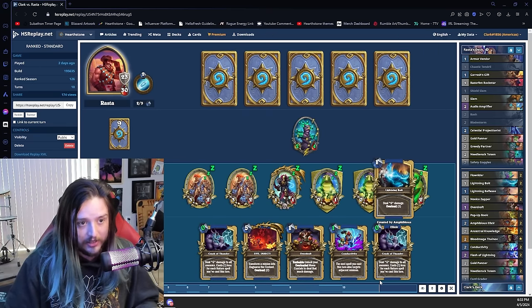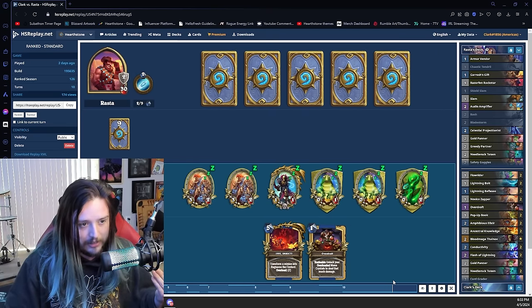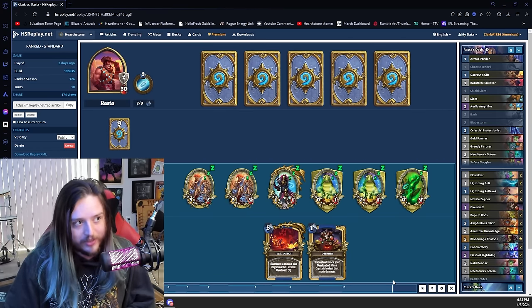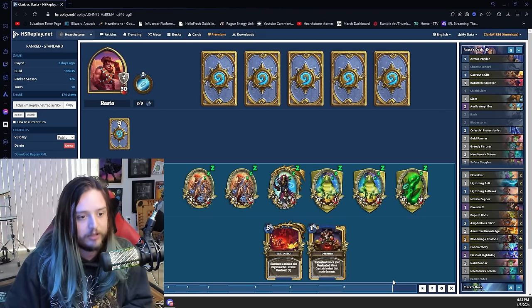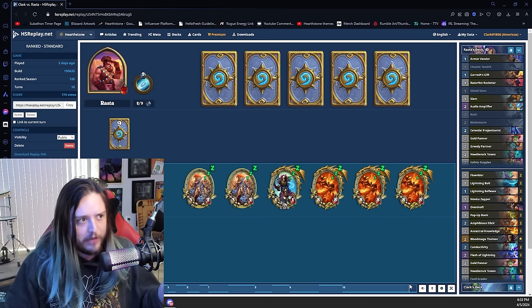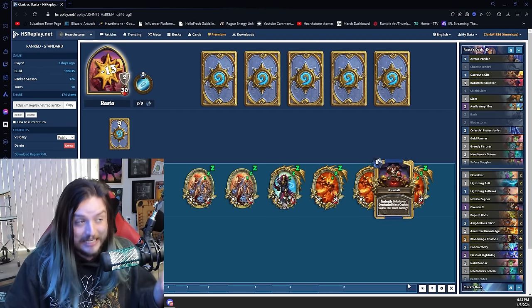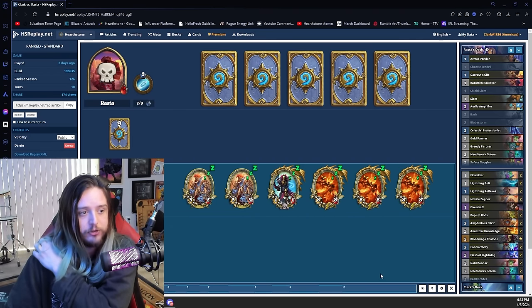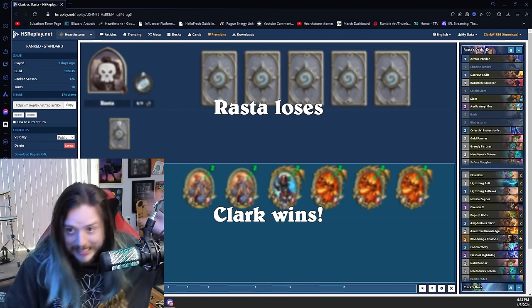Then Overdraft comes into effect and we discover yet another Lightning Bolt. We throw all the damage — he's sitting at 32. Jive Insect deals an additional 24, and the taunts get transformed into Ragnaroses — we're not losing spell damage because those minions transform. Overdraft deals 13 on top of that, showing the power of Overdraft specifically with this deck. Then the Ragnaroses end the game. Clark Hellscream, Nature Shaman King, wins yet again.